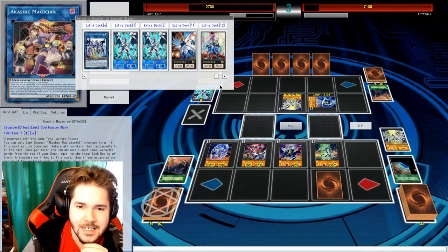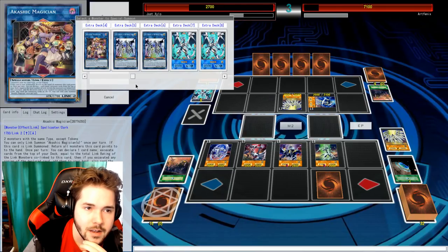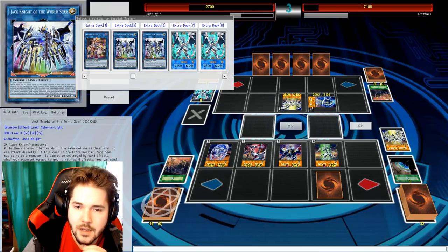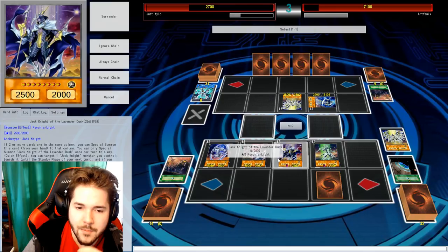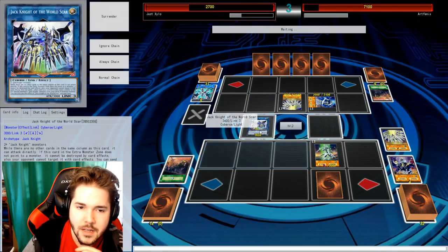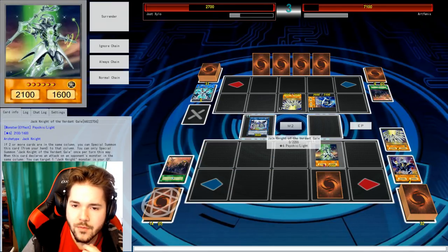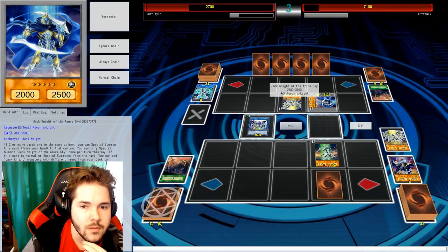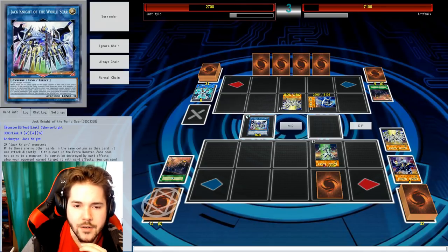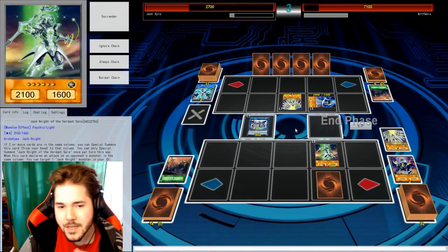I can bring out the Jack Knight guy because I can bring him out on that side over there — at the same side as my thing. Unfortunately I'm gonna have to get rid of my Cobalt guy to make that happen, but I'd much rather have his effect. There we go — I got a card in there. Because I was thinking you summoned it in the same column as my Azure Sky. I can't do anything else, so it's my turn.